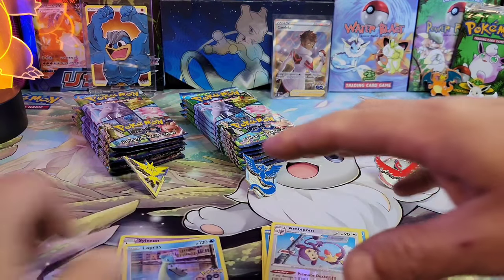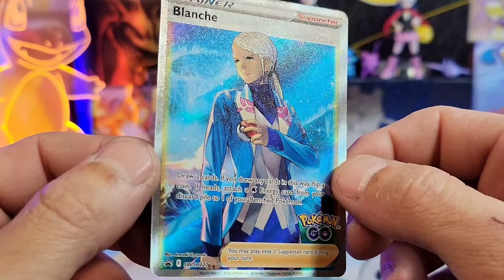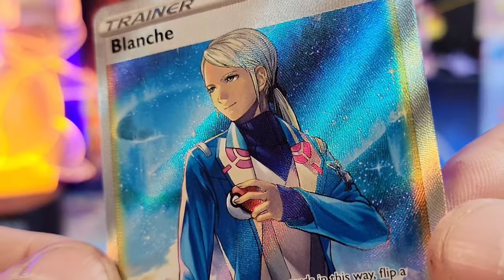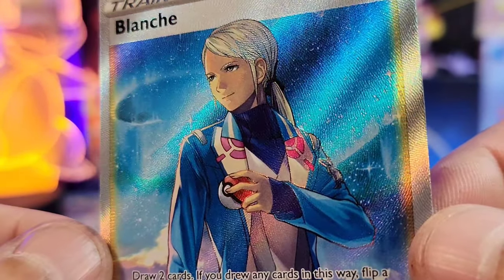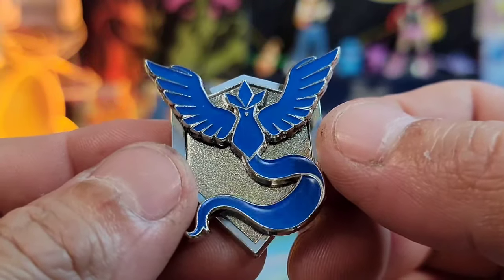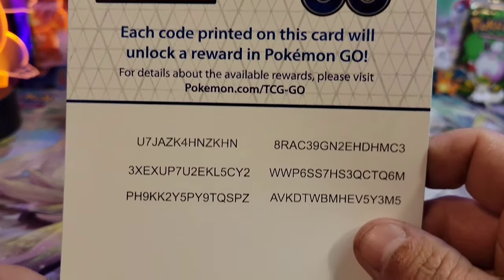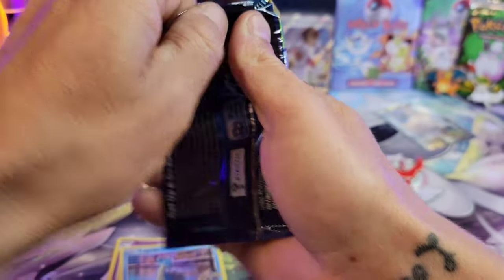Next up we've got Team Mystic with the beautiful Blanche. This is probably my favorite of the three promo cards — I love the northern lights in the background. This is Sword and Shield promo number 227. We'll go ahead and put that one aside.